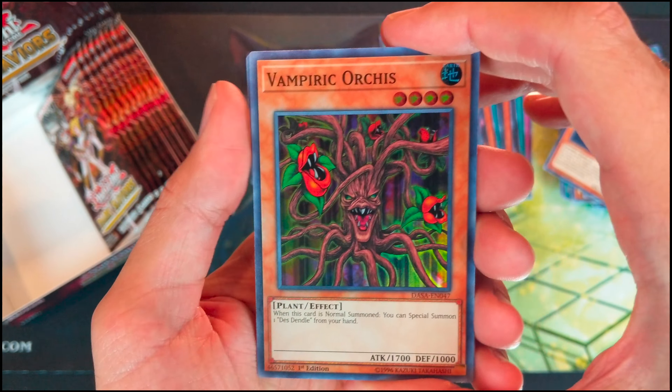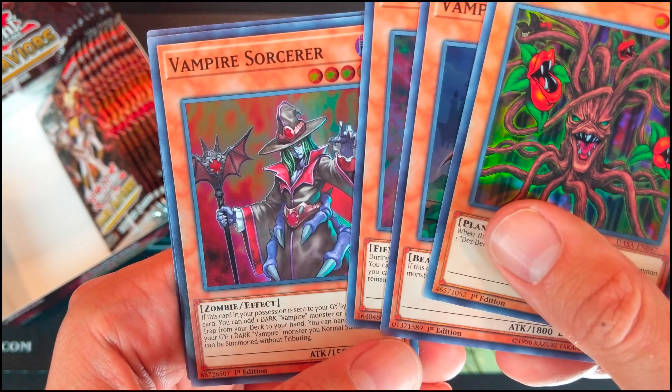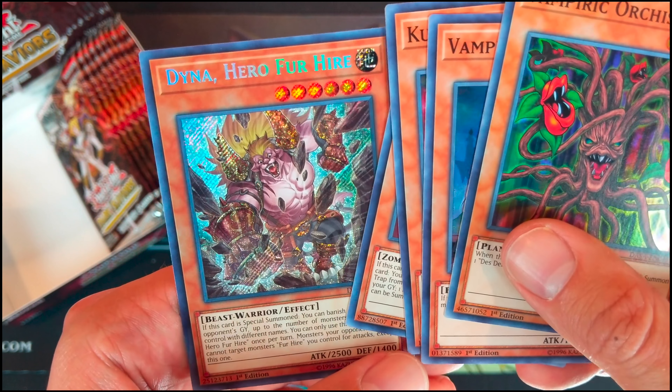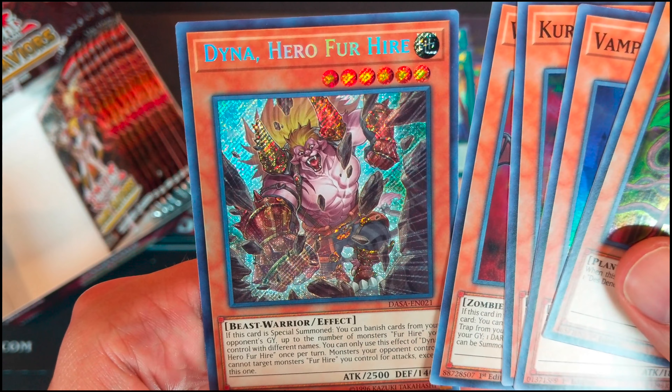Let's start with Vampiric Orcus. Vampiric Koala. Curry Bandit. Vampire Sorcerer. And Dina, Hero for Hire.